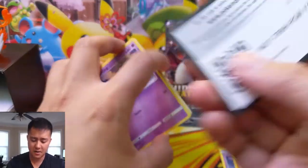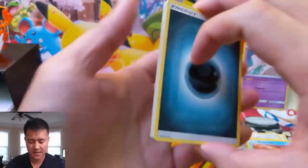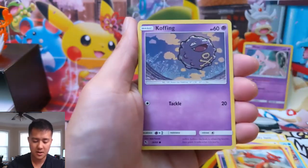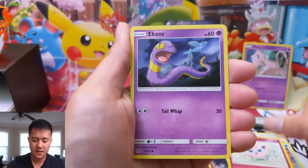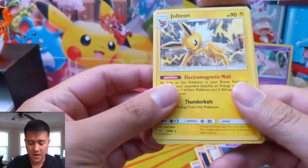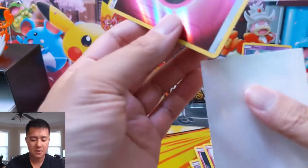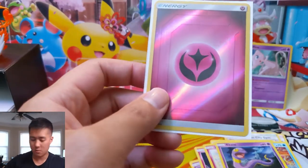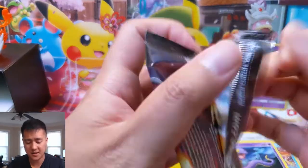On to pack number two — come on, shiny GX, we gotta break the streak at some point, right? Darkness energy, Farfetch'd, Jynx, Charmeleon, Koffing, Clefairy, Jigglypuff, Ekans — a Jolteon eeveelution, very nice! Let's get the shiny one though. And then ooh, a fairy energy reverse. We're getting consistently pretty good cards, and I'm pretty sure this is one we don't have yet — another reverse energy to check off.